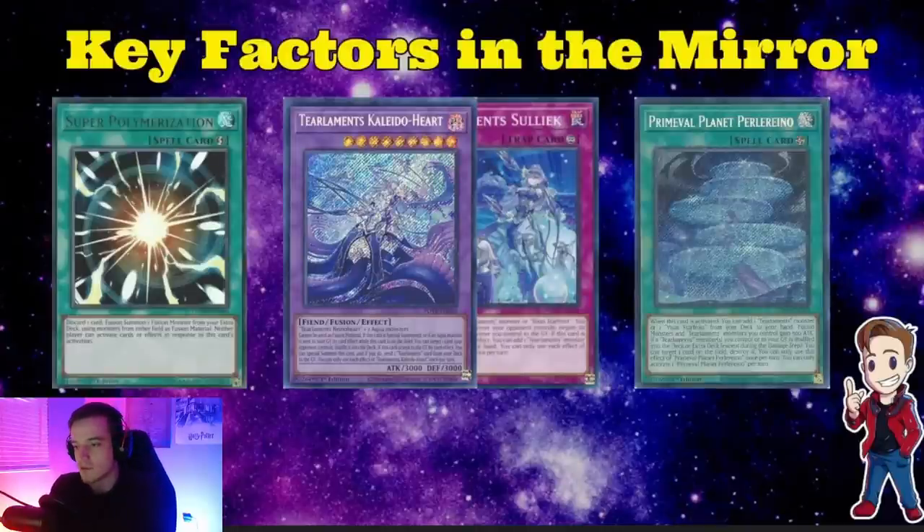I want to talk about key factors in the mirror match. The first is the Kaleido-Soliuk play — bouncing Snows, bouncing Kaleidos. You really need these available. Then having Prime Evil: the attack gain and being able to swing over a Kaleido is really impactful. The Field Spell pops are also really impactful — if your opponent has Dragostepelia in the same chain link, you can use the Field Spell to pop Dragostepelia so it's no longer on the field and won't affect your monster. And then Super Poly of course — if you make Dweller and then Super Poly your opponent's board to make your own Kit, it can be very game ending.